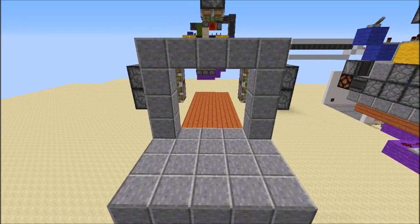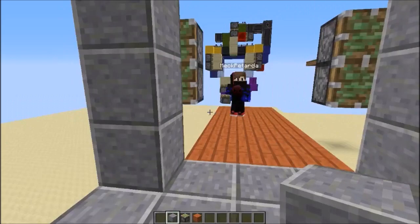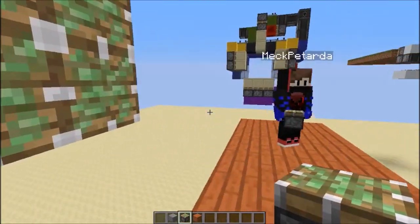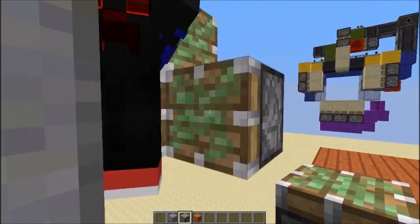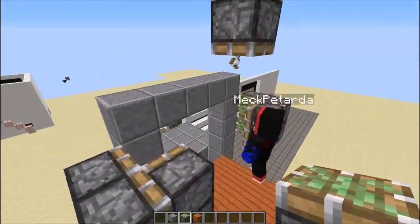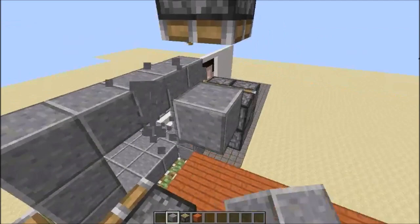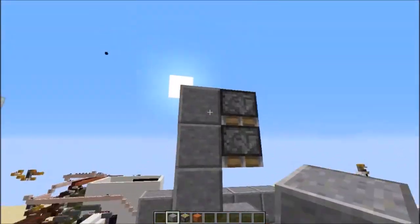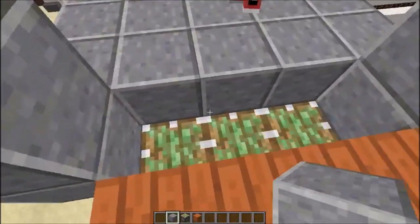First we have the piston layout for the door itself. We've got our frame here of 3x3, so this is the level you want to be at. We've got sticky pistons back here, one block indented from the wall, and sticky pistons facing sideways on both sides. Above we've got a double piston extender — three blocks up from the top of the frame. The last three pistons are down here underneath.